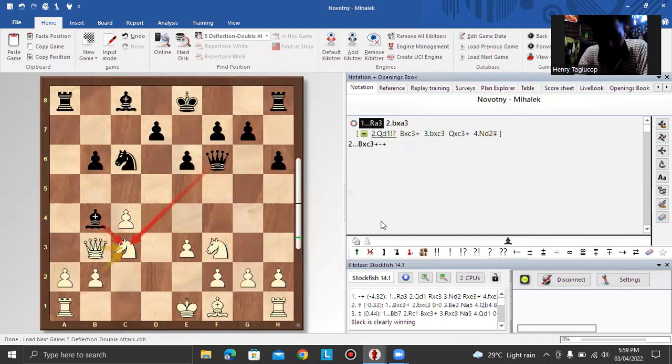In this next position, black to move. The natural idea is if you want to trade pieces, bishop takes knight, and white can play queen takes knight or pawn takes knight. But the strongest move here is rook e3, which is the idea to deflect the queen off the d-square.